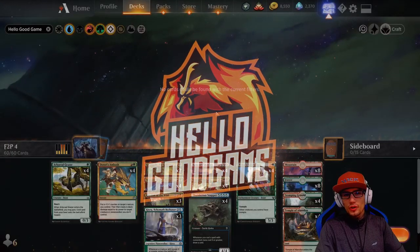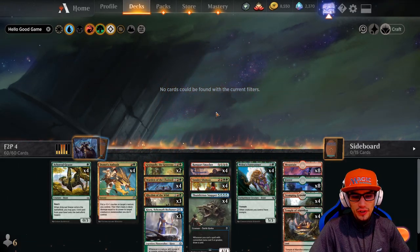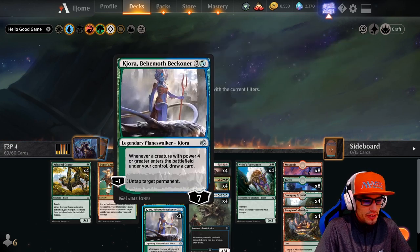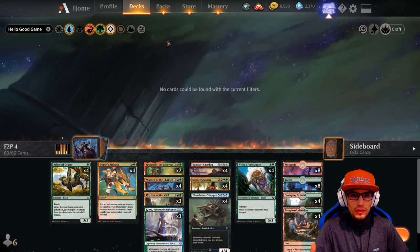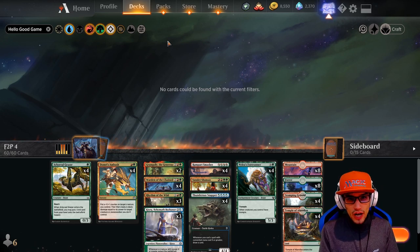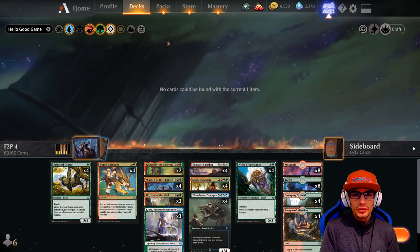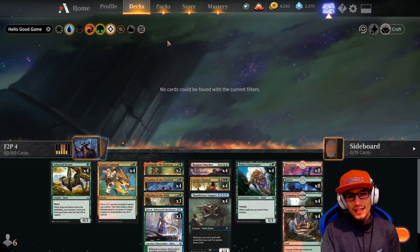Hey everybody, welcome back. Thanks for taking the time to watch Hello Big Game. Today we have another free-to-play deck for you guys. This is a Gruul build with a little bit of blue — don't worry, we're not using any blue in our land because everything is green as a combo color. This deck contains zero rares, zero mythics. We're going to talk about the deck list, get into some strategy, a closing word before gameplay, and then break down how you can potentially upgrade this deck. Thanks for watching, tap that like button, now let's get into the build.